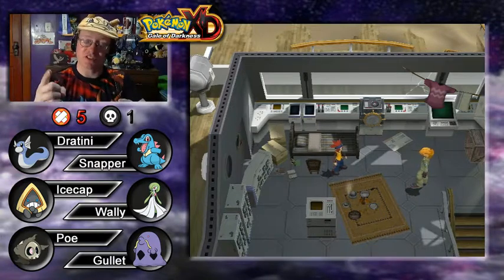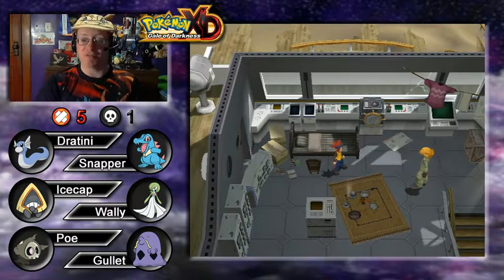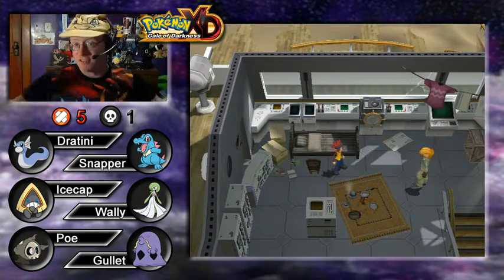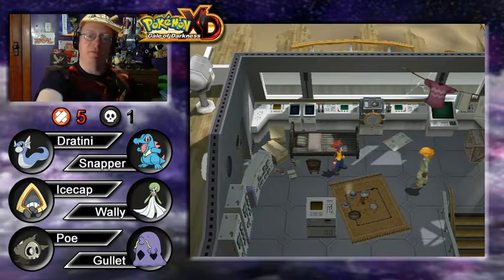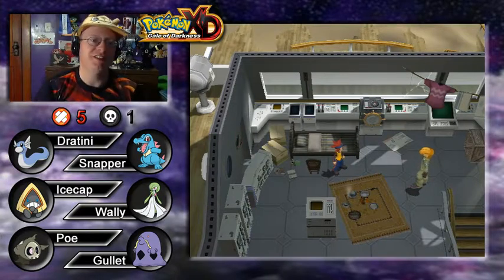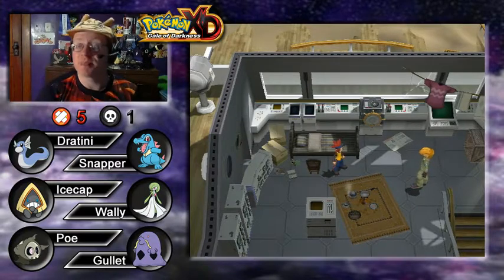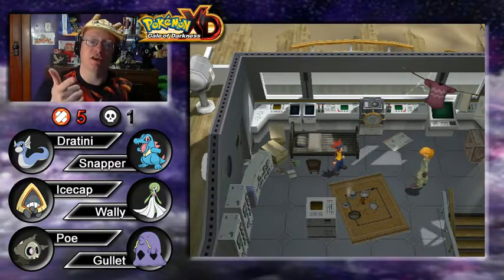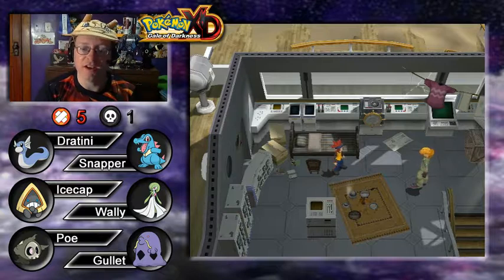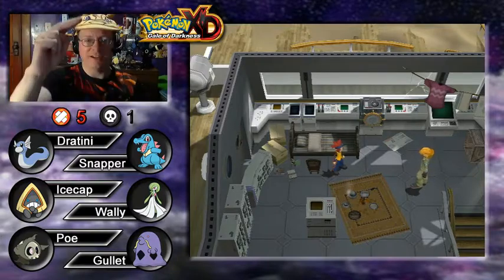That's it for today's episode! To recap: we saw Bonsly on the SS Libra, Team Snag'em is back, they stole our Snag Machine, and now we can't snag Shadow Pokemon anymore. What are we going to do? If you enjoyed the episode, feel free to leave a like. Come back tomorrow for another episode of Pokemon XD: Gale of Darkness. A link to the full playthrough is in the description, and you can find more Pokemon content and subscribe via the outro. Thanks for watching — Professor Chaz signing off, catch you next time!